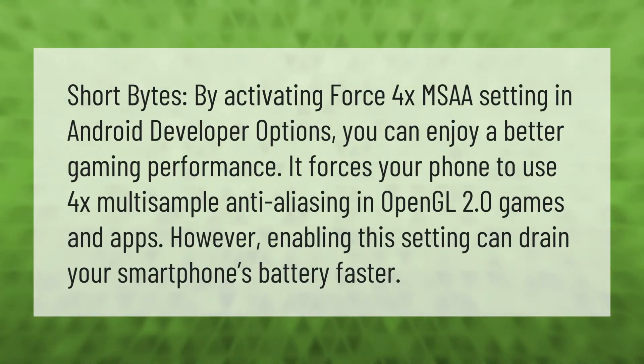By activating the Force 4x MSAA setting in Android developer options, you can enjoy better gaming performance. It forces your phone to use 4x multi-sample anti-aliasing in OpenGL 2.0 games and apps. However, enabling this setting can drain your smartphone's battery faster.